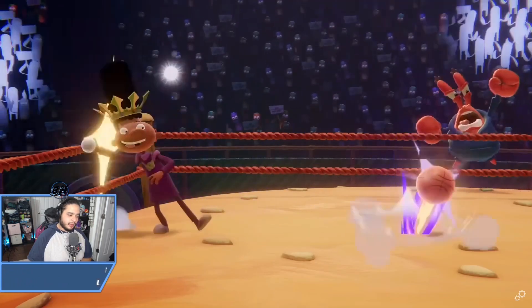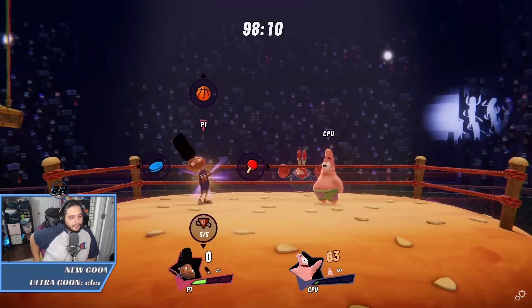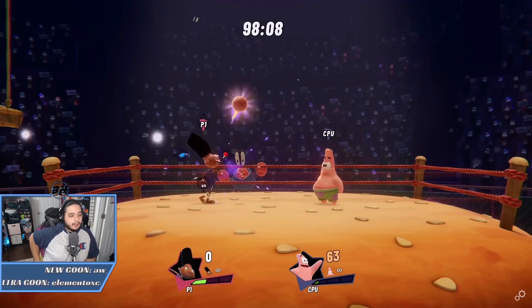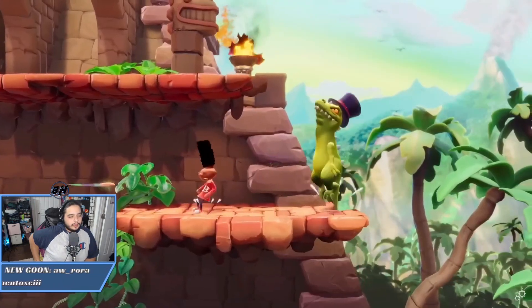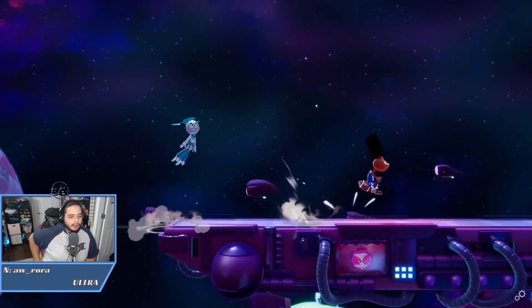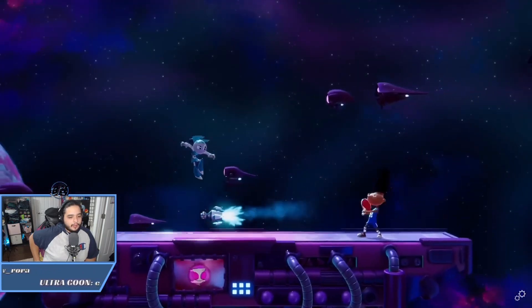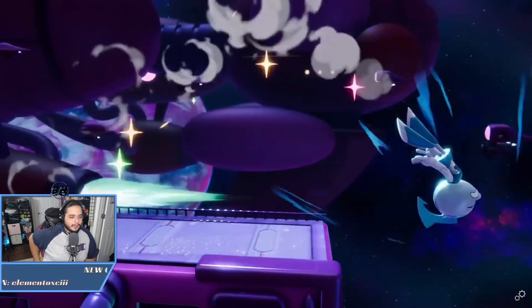Starting with his down special, Gerald pulls up a menu that lets you pick from a handful of different items — shoot some free throws, send your opponents head spinning with the frisbee, the football, or give them a taste of their own medicine by reflecting projectiles with the ping pong paddle. That's so cool.